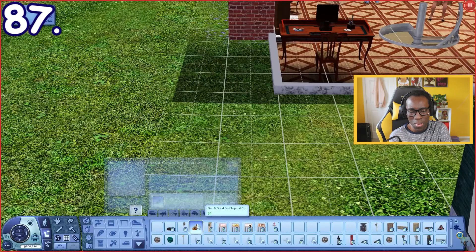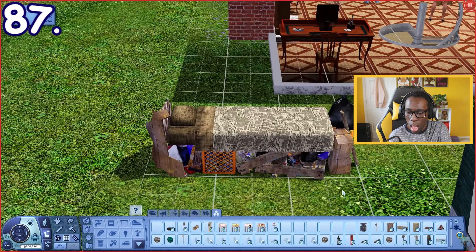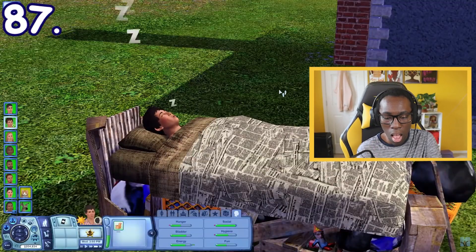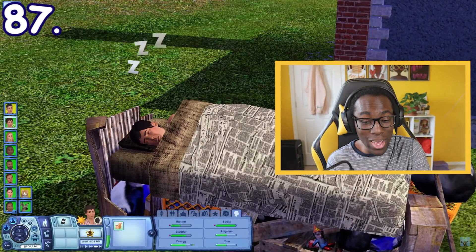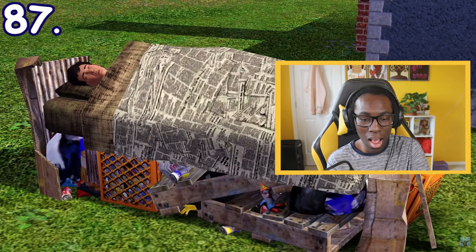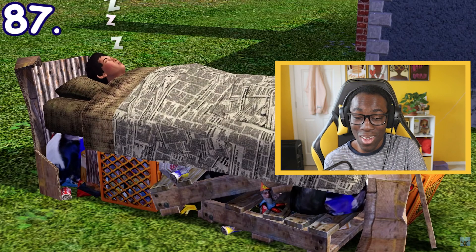If you use the buy debug cheat, you can find a bed called the Bed and Breakfast Tropical Cot from the debug category that can be bought for free. The bed appears to be piled up with trash, and if a Sim sleeps on it, their hygiene need will decay faster. If you want to live your Sim hobo life, now you know the perfect bed for it.